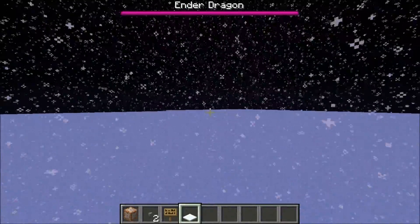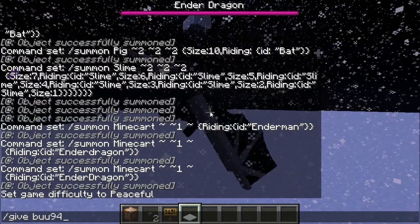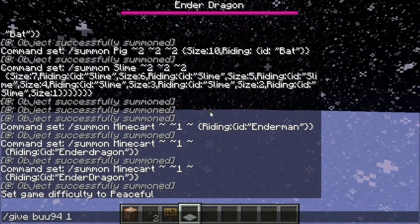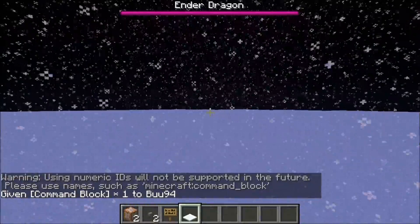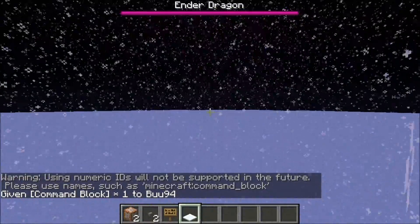Also, to get the command block, if you don't know how to — it's: give, your player name — mine's Boo9 — 137. Or you can do... it says in the description what you do if it doesn't work.